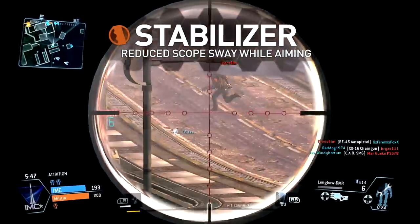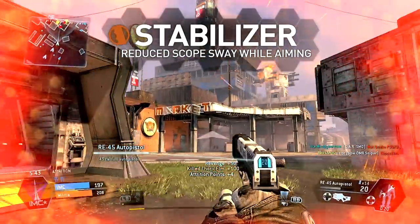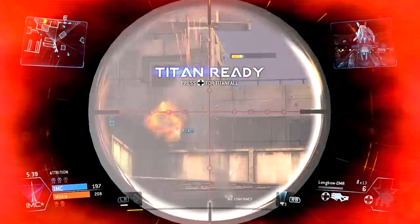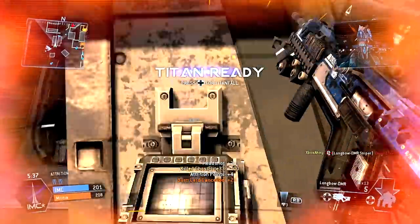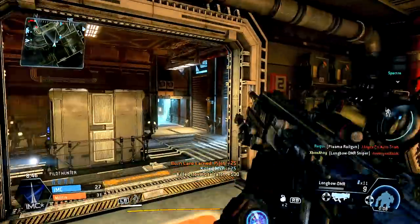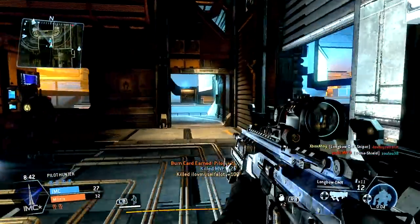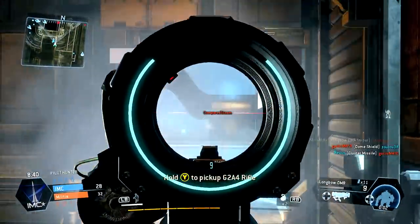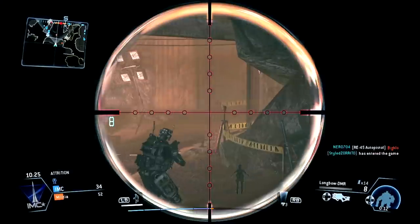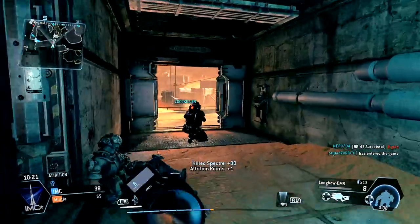Finally, the stabiliser steadies your scope's sway while aiming, making longer-range shots easier to land. This is the perfect pairing with the 6x scope, suiting long-range roles particularly well. Overall, I'd elect either the stabiliser or extended magazine depending on your preferred approach. Pair the extended mags with either the AOG or 4.5x scope for an aggressive role, or the stabiliser with the 4.5x or 6x zoom scope for a long-range sniper role.